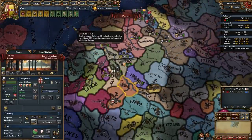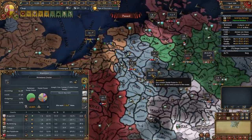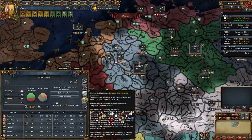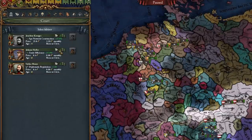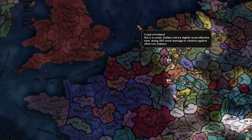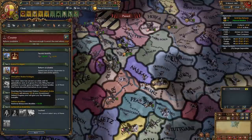I'll claim this province and start spying on Colne. I'm going to tell both of my merchants right off the bat to establish communities — that'll help us with improving relations and keeping coalitions down. Hopefully I can hire an improve-relations advisor, but I don't have one right now. I can pay off loans right now. It's already time to strengthen noble privileges.